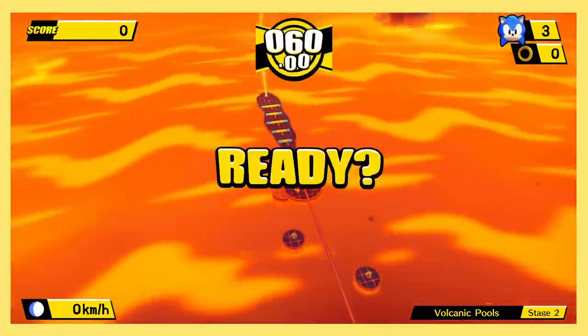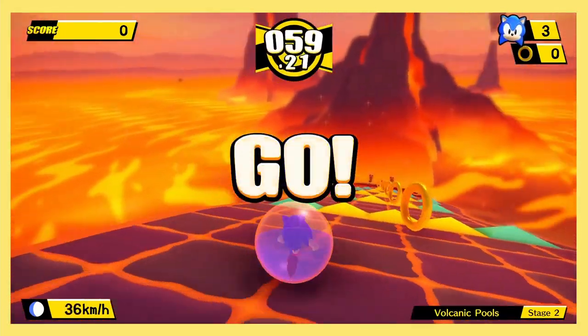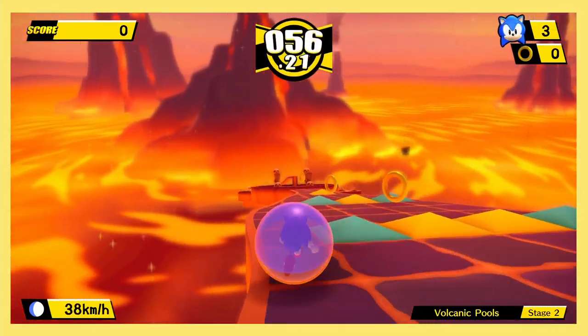Stage 1 — things heat up, pun intended, in World 7, as we start off with another straightaway stage. The speed panels give you enough bounce to get over the bumps and avoid jumping. The rest is pretty smooth sailing, as long as you know what you're doing. Stage 2 — if you wonder what hell looks like, this is the place.